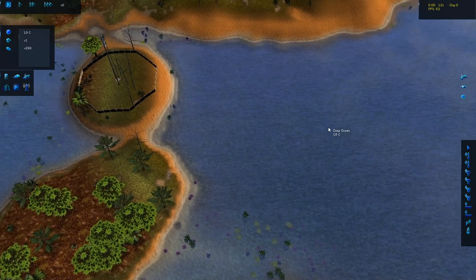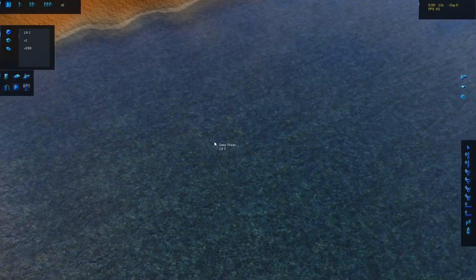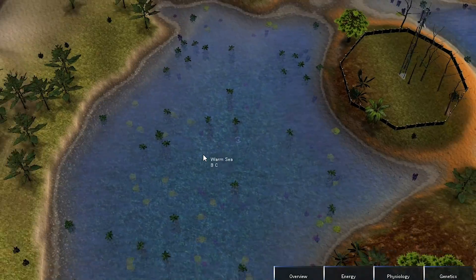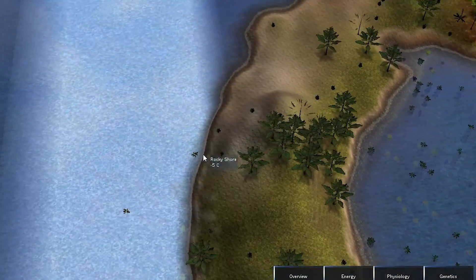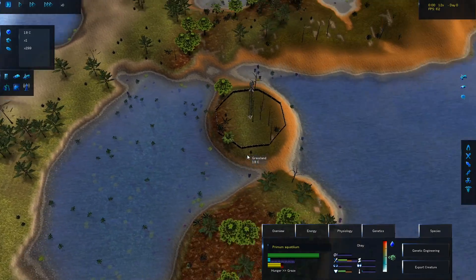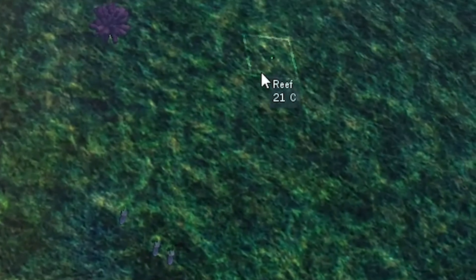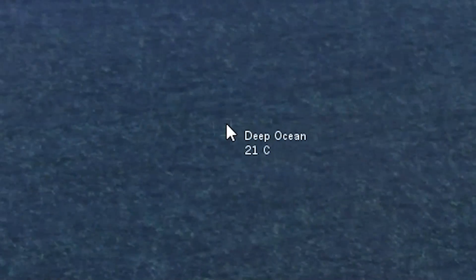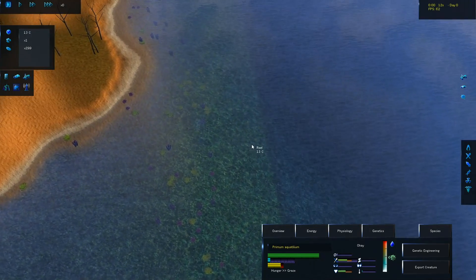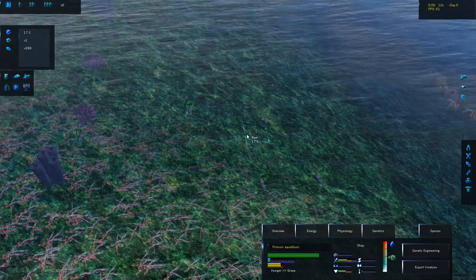Hello everybody, welcome back to another episode of Species: Artificial Life, Real Evolution. Today we have water creatures which are going to evolve to become ocean monsters. I've created a temperature pattern with colder to the west and warmer to the east. There's a reef over here, a deep ocean section over there, and this area says sulfur lake.